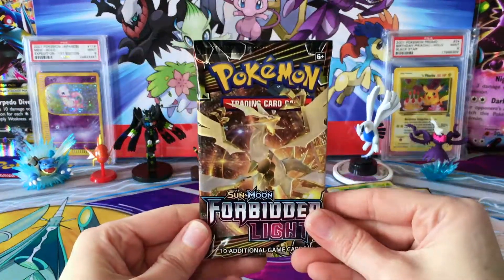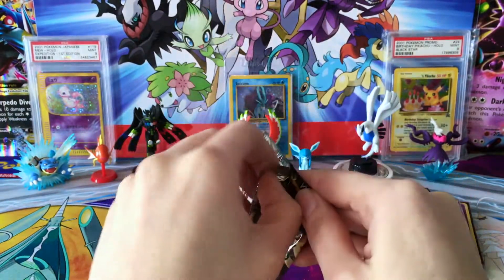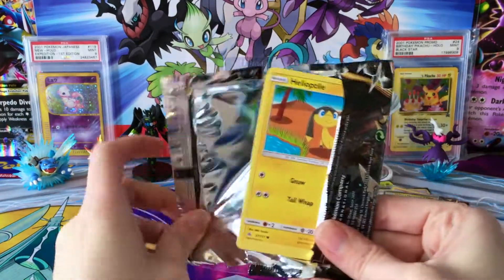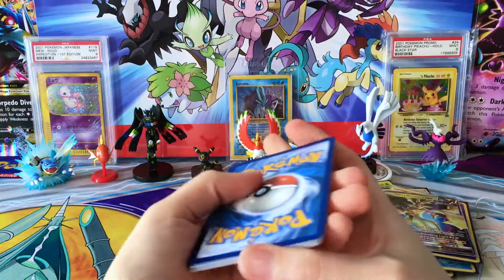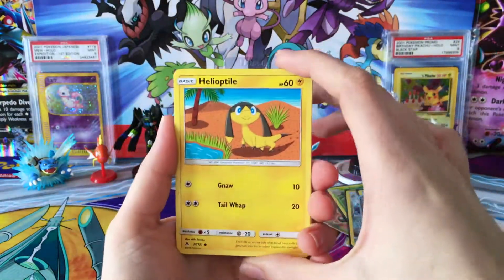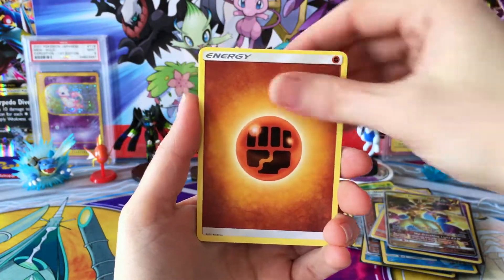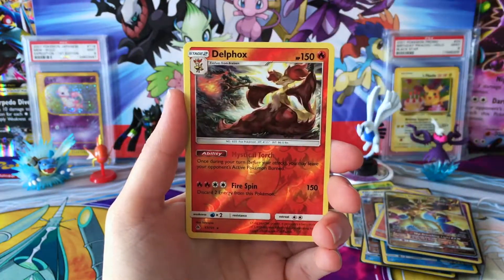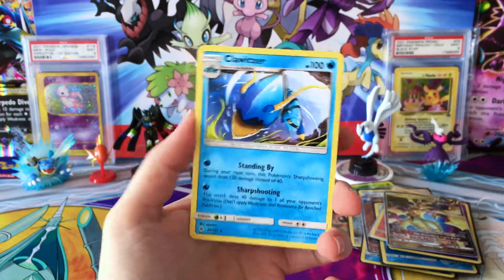Alright, here it is — last pack. It comes down to this last pack. Feels like we've gone too fast; it always feels like we go too fast through booster boxes. Let's see what we can do. We have a Helioptile, Bergmite, Skiddo, Dewpider, Scatterbug, Fighting Energy, Mesprit, Ultra Space, Braxien, Reverse Delphox — which is another Reverse Rare — and a regular rare Quagsire.